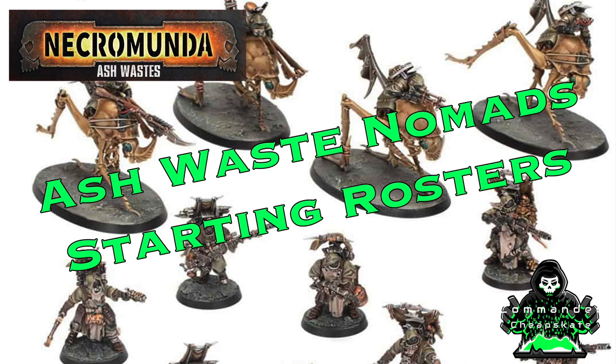The Ashwaste Nomads were actually one of the first gangs that originally started off with the Necromunda Ashwaste starter box. In that starter box, they originally did not have any rules about how to build a gang from scratch. However, with the latest release of Necromunda Book of the Outlands, they actually have a lot of rules about how to begin your Ashwaste Nomad gang. In this video, we're going to talk about the gang's strengths and weaknesses, individual fighters, hangarons, brutes, and exotic beasts, give you three sample lists, and our overall conclusion.